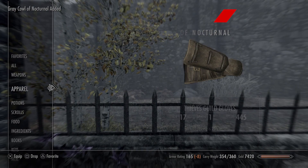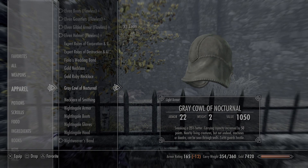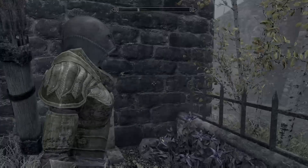Oblivion fans will remember the Thieves Guild questline, culminating in you receiving the Grey Cowl from the Grey Fox. I've spent many hours wearing it, enticing guards into a rage, only to whip it off and leave them feeling bewildered. While it doesn't bear the same significance in Skyrim, it is the only item that comes with the detect life effect passively, making it a key item for the sneaky types among you.